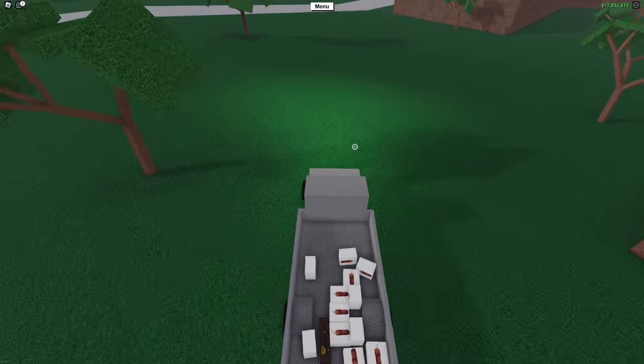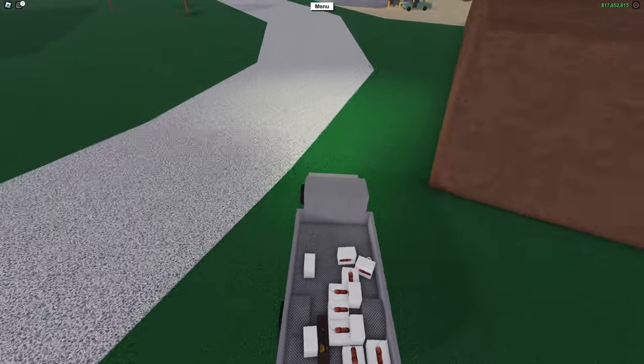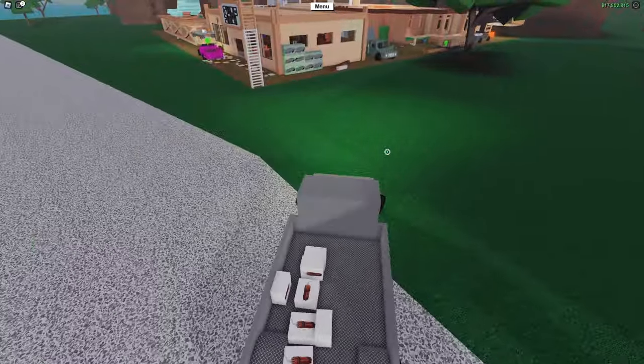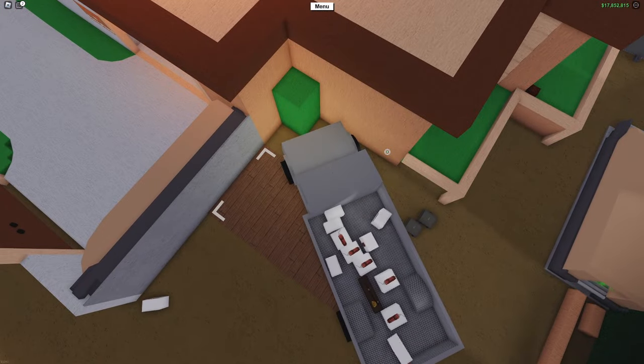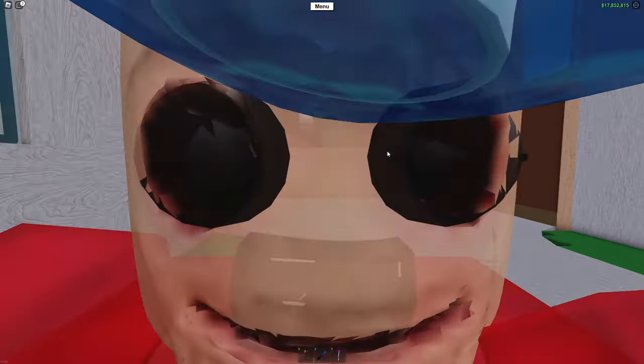Let's go ahead and take our car back to the base. We don't want these explosives going off or anything happening to them, because I have plans for them — it might be a video coming out soon. So we're just going to park this close to my house, hope nothing bad happens, and continue on to the next part of the video.